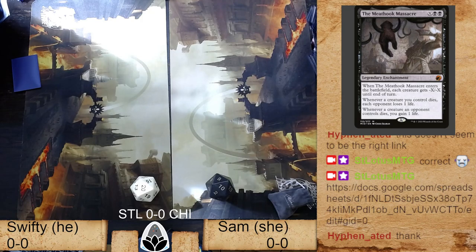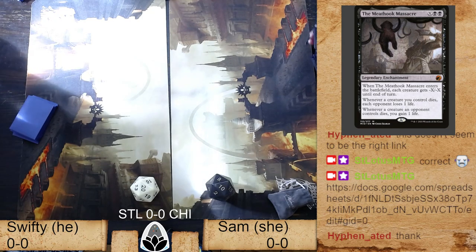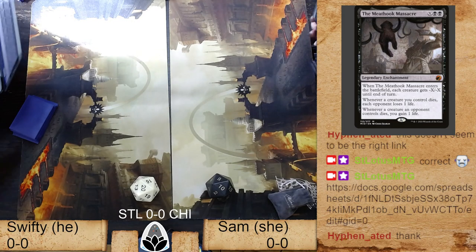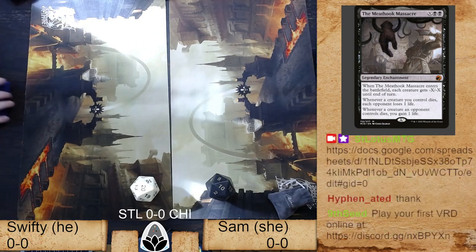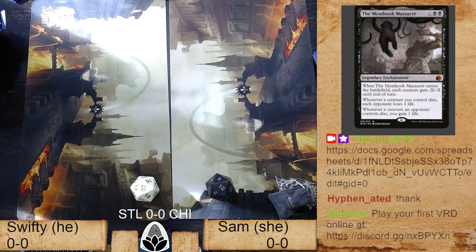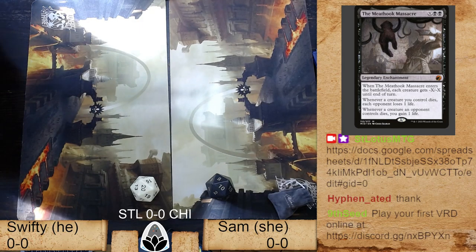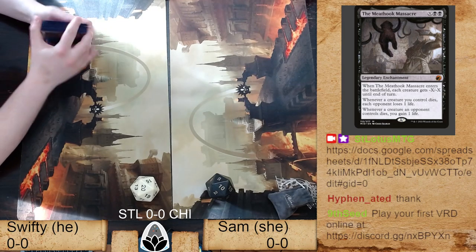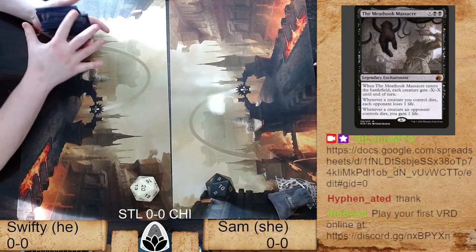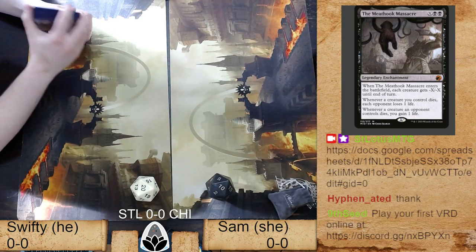Mad props to Sam for coming out and doing something like this as her introduction to Magic — it's a very bold and crazy thing to do. If you're watching at home and also want to do your first vintage rotisserie draft, get on our Discord server, join our community, do a draft online, dip your toe into the format. It's a hell of a fun format played all over the country and around the world, and there are always guys like Brandon and me online who are ready to talk about the format.